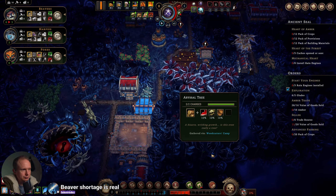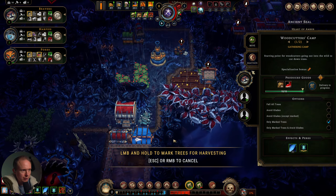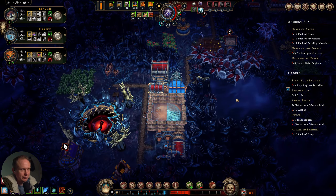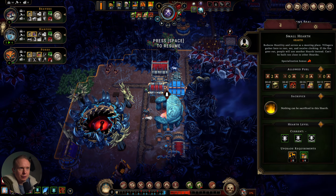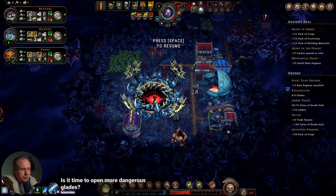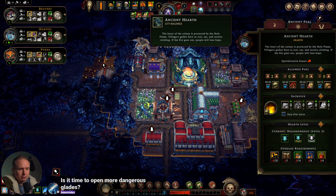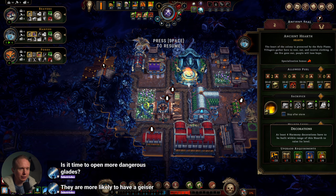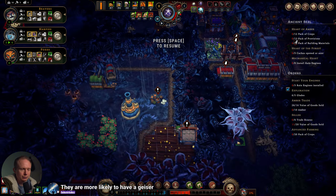We need to find some drizzle water if we're gonna do rain punk stuff — we've had pretty bad geyser luck. I'm going to crack into this glade just on the off chance we get a drizzle opportunity. Hearth is up and operational. We have level three now! Level three: town is booming, workers have 10 percent higher chance of producing double yields, and ancient hearth resistance to corruption is increased.